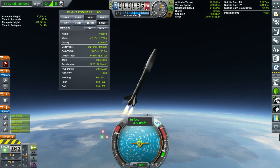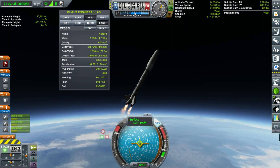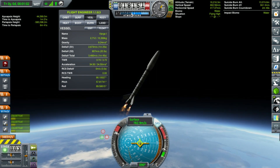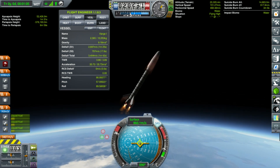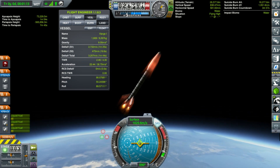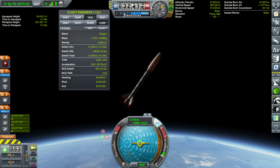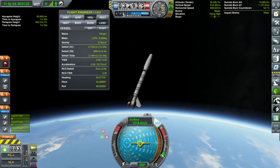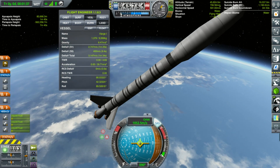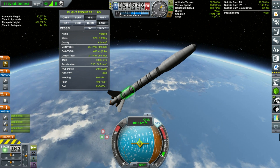We've got so much thrust that we're still probably going to end up on a relatively steep ascent path, but it's still going to be a lot more efficient than what we've been doing before. We're going to lower the throttle a little bit because we're getting aero heat. Now we can cut our throttle entirely — our apoapsis is above 80 kilometers. We'll coast to space, we'll start a circularization burn, and then once we separate, we're going to point our first stage nose towards the ground, release the parachute, and leave it be.